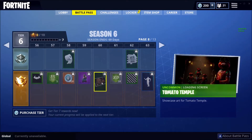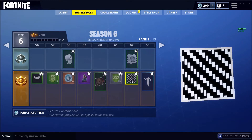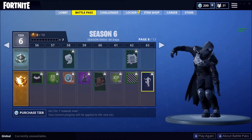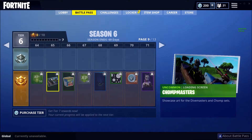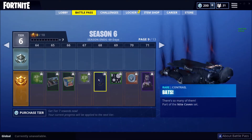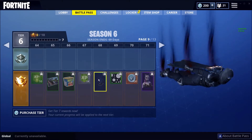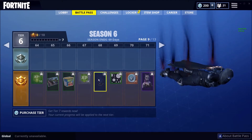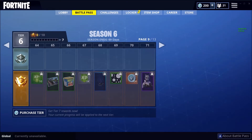We got White Bonesy — pretty good. Tomato Temple, more experience, a Game Over emote. I'm a Sneaky Snipe — I like that one. More XP, more loading screens. Then bats — oh my god, that looks so good! That's gonna go with so many skins like the Black Knight, the Omega, the Enforcer, the John Wick — anything with a gray or black color scheme. Oh my god, that's beautiful!